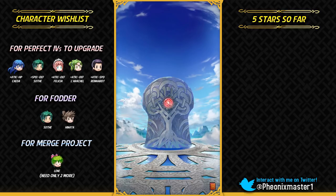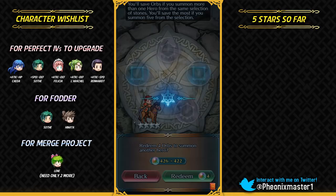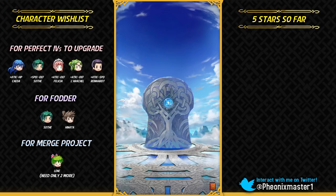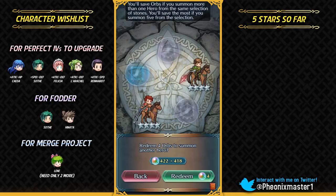All of these units are pretty powerful on this banner. Three of them are armor units, and Mia is a really unique unit being the first flying healer. Let's go with the blue stone. The good thing about this banner is that no one shares a focus color with anyone, so you can summon on all of the colors and be safe with that.